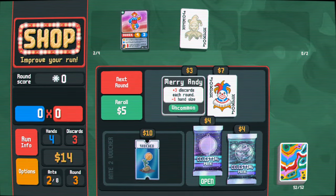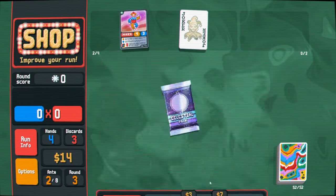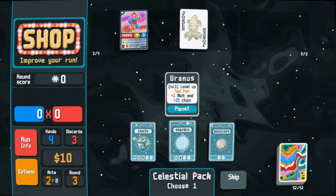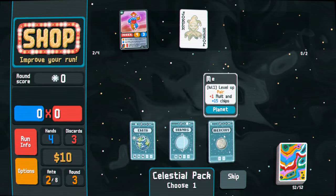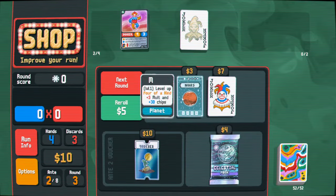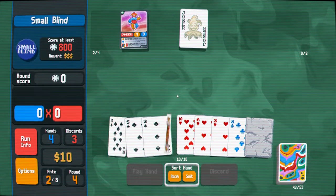What is this? Uncommon — Mary Andy. Plus three discards each round, minus one hand size. Don't really need the discards. Taking the hand size hit isn't as bad. I think eventually we're going to want to play pair with all the stone cards in the deck — pair or high card. Playing five stone cards is actually just playing high card.